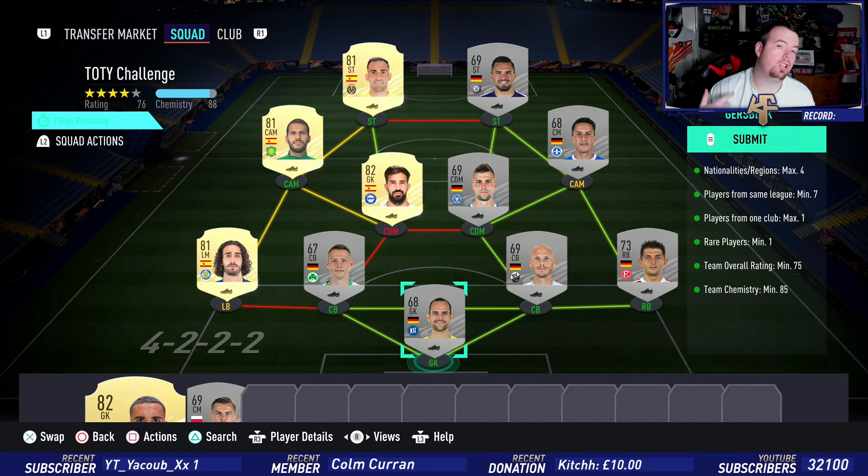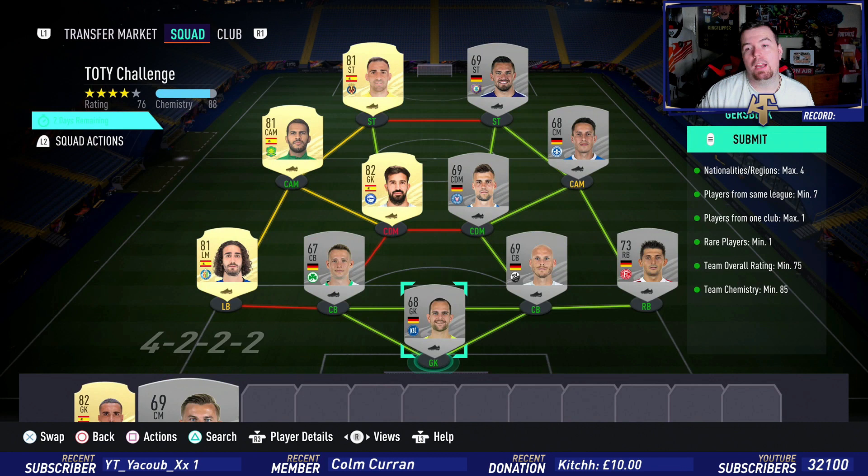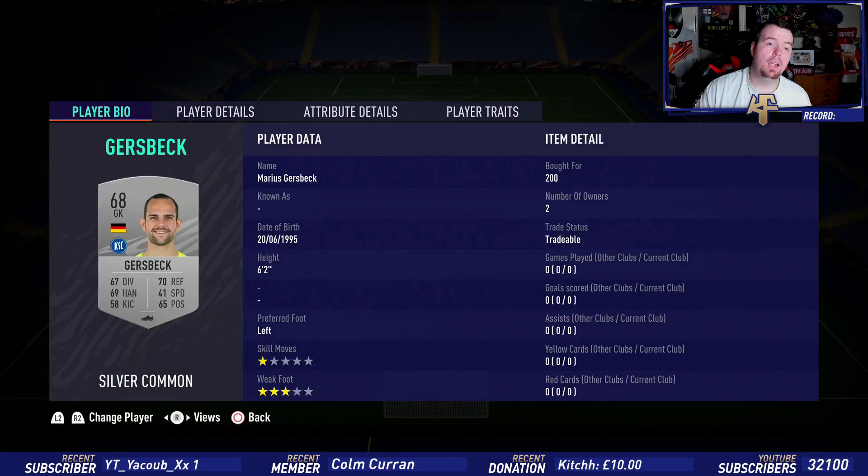You can easily mess around with this - you can lower some of the silver-rated players or lower one of the gold-rated players. I tried putting another silver and it wasn't working. Team chemistry of 85 minimum, we're on 88. No position changes needed - loyalty, just strong links of course.